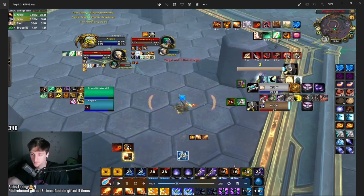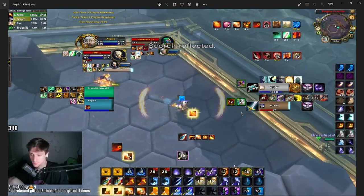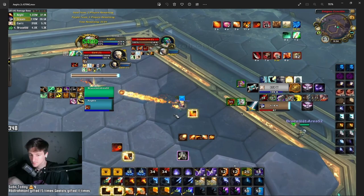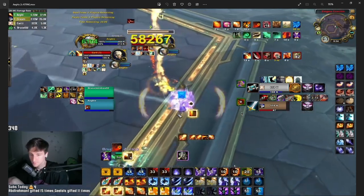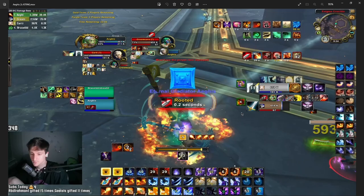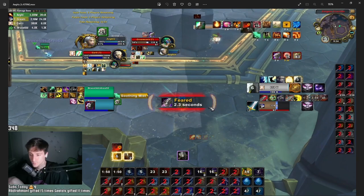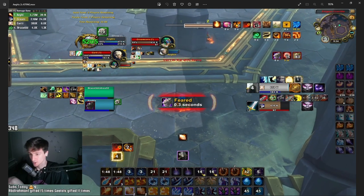Now he has no mobility, so I use this downtime to create distance so next time he has to commit charge or Leap to reach me. I Scorch off the reflect, apply another slow. He's trying to reach me without committing his charge because he knows he'd be behind on mobility. I get a Hyperthermia proc so I'm just blasting. He uses charge, my Shimmer comes off cooldown — I pair a Pyroblast with it, Blink backward, and he uses Heroic Leap to reach me then Fear me into my Combustion, which hits the pillar.